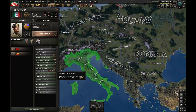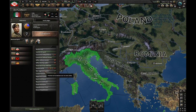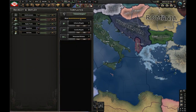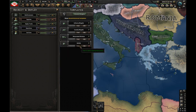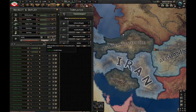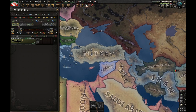Next I'm going to improve relations with Italy and Germany, ask Italy for military access, and get a non-aggression pact with them. Now I'm going to create a new division template — let's call it Sigma. It's only one battalion, so 1,000 men per division. I'm going to train 100 of them, which is basically 100,000 men. I'm also going to start production of everything.